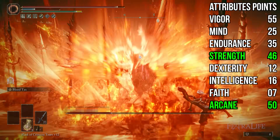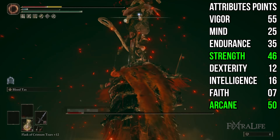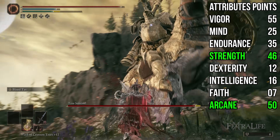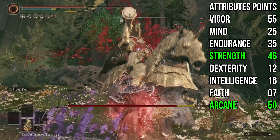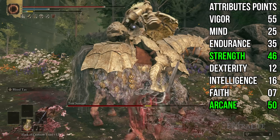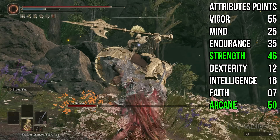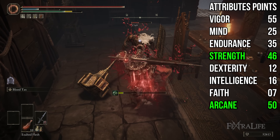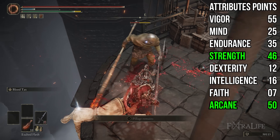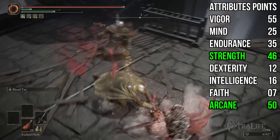Strength is at 46 and Arcane is at 50. You want to keep increasing Strength if you want damage — it scales much better than Arcane. You could probably drop Arcane down to around 40 and put those points into Strength for more damage. I was trying to ensure enough Blood Loss buildup, but when you take Arcane up to 80 you only get 167 buildup, and we have 161 at 50, so those extra points are better spent in Strength. You can absolutely use a shield or great shield with this build since you have the Strength for it — the only factor is equip load. You could drop to a lighter armor set and use a great shield for turtling and block counters, but I find I don't need it with this aggressive playstyle.